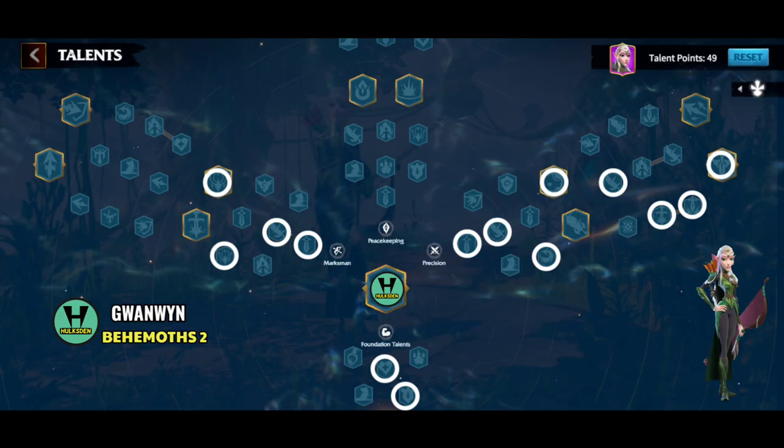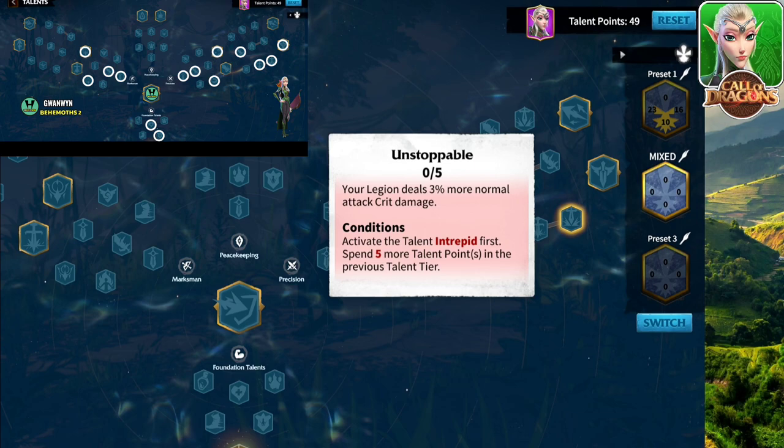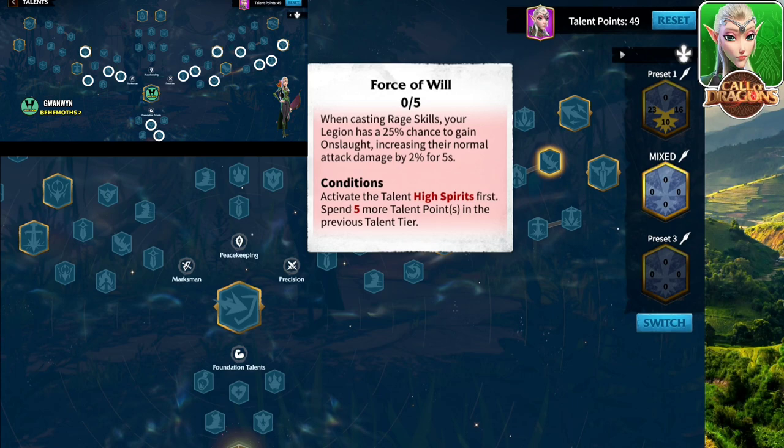Talent tree variation number eight is also for Behemoth — it's pretty much the same thing, except the only changes come from the two nodes at the bottom. You can either go with the previous combination, or now take this one and this one, and then finally this one.